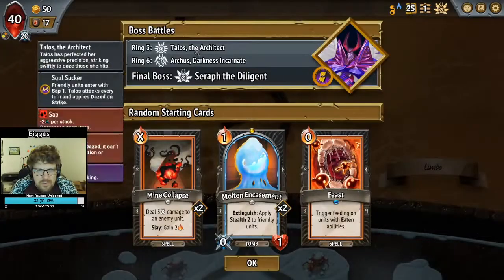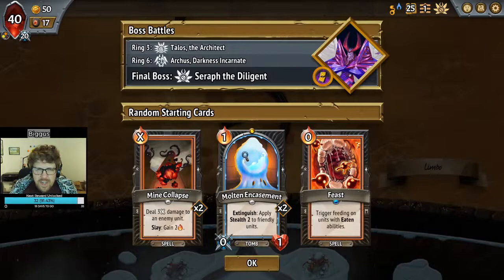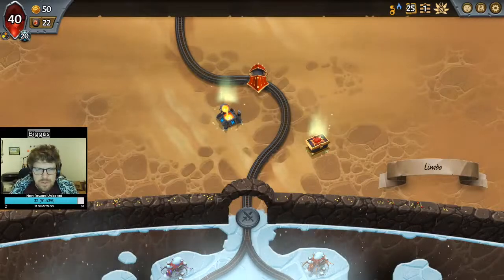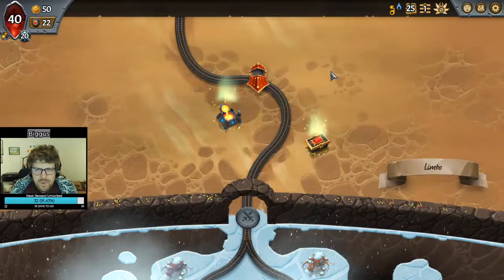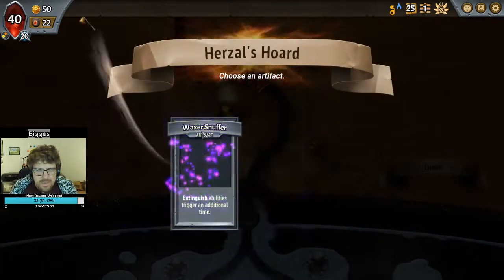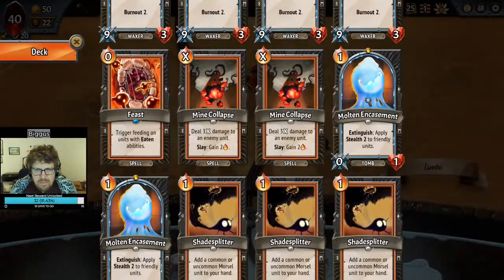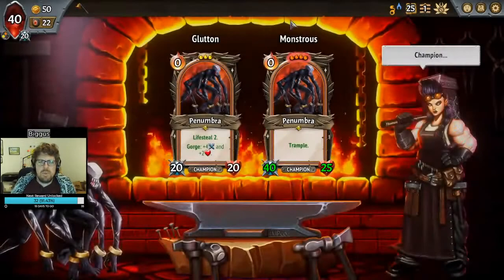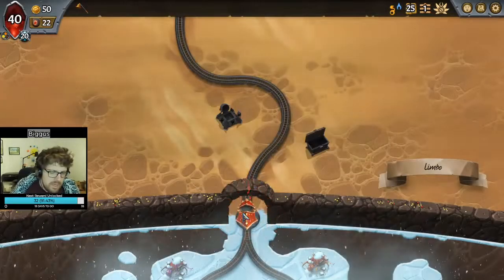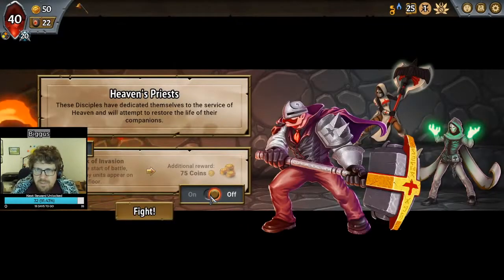I'd like to go Monstrous with this setup because we can put the Molten Encasement in front. If we don't go Monstrous, I think Architect would be the second choice. I don't love Gorge builds with Molten Encasement because you have this awkward push-pull between playing your Morsels or putting your Tomb in front. Extinguish Abilities trigger a second time — we have two units that already have Extinguish Abilities, so by default, without any upgrades, that's eight stealth potential between the two of them. Pretty good. We're not going to take Glutton, so it's going to be Monstrous.